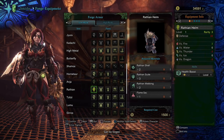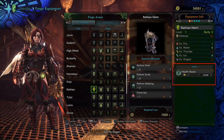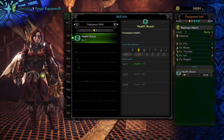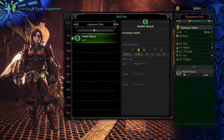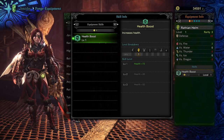If you notice with the Wrathion, on the right-hand side we have Skills, and this headpiece gives Health Boost level 1. That means that every single piece of armor activates a skill. We can be happy with just the level 1 tier skill, or we can have additional pieces of armor with Health Boost to get that up to the higher tiers.